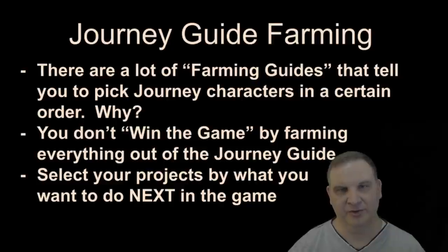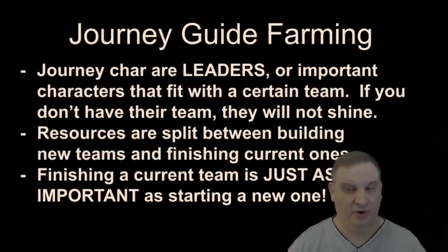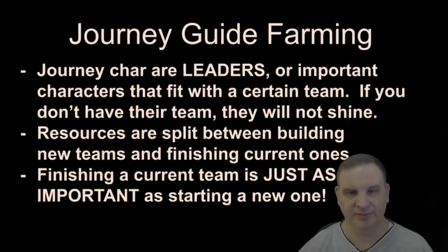So when you select your projects, we need to have some kind of guide that says which projects are the most effective for where we're at with our account today. Journey characters — a lot of them are leaders, and in order to make a leader character work, you have to build the right team around that character. Sometimes the event itself requires characters that can help form the team. In other cases, the character is unlocked by characters that are completely irrelevant to that character itself. There are other characters, like C-3PO and R2-D2, that can only go into a team — they can't really lead a team or make a team on their own. Resources in the game are always split between building a new team and working on and finishing out the teams that you already have to Relic level, for example. Finishing one of your current teams is just as important as starting a new one.